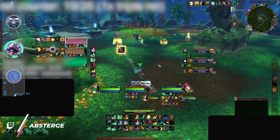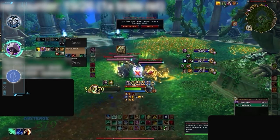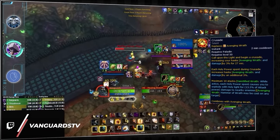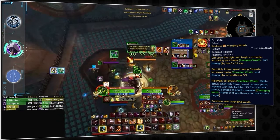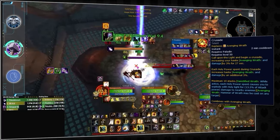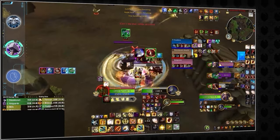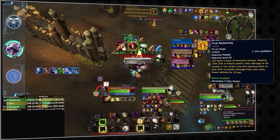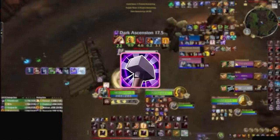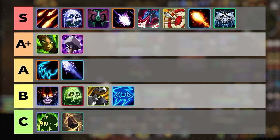Ret Paladin has had an interesting life cycle this expansion. During its Season 1 rework it would have been a contender for S tier, but unfortunately it falls short in Season 3. Paladins have universally shifted to Crusade, which stacks up damage over time and by definition is not front-loaded. While this can bait players into using defensives too early, monitoring Crusade stacks and trading a cooldown later is enough to dampen its damage. The actual burst during Crusade comes from Final Reckoning, which is hard to avoid given Ret Paladins' longer range. Its near 30-second duration earns it a spot in the honorary A-plus tier.